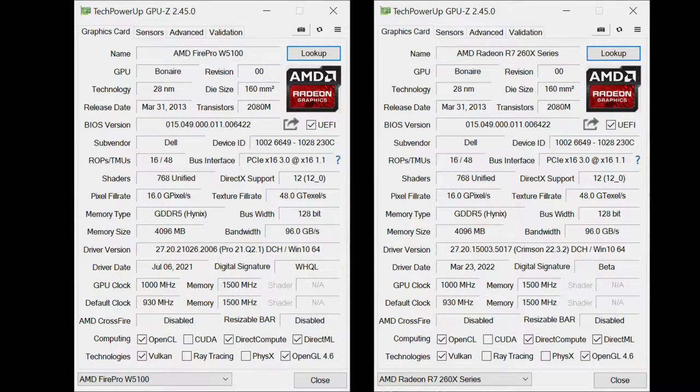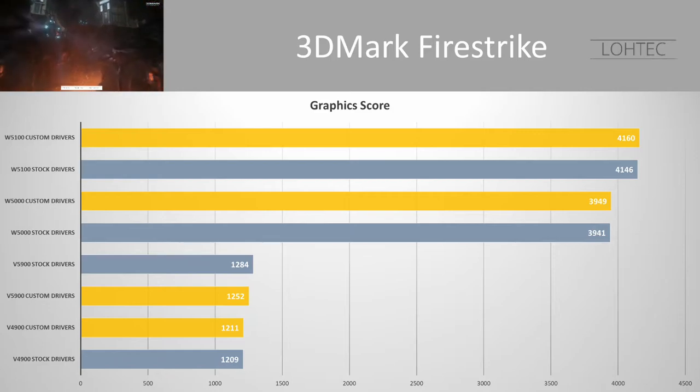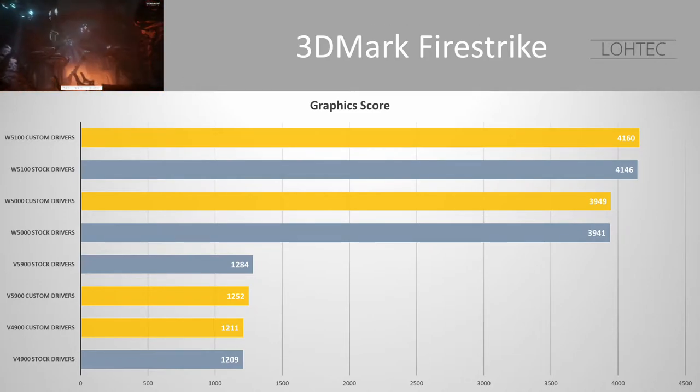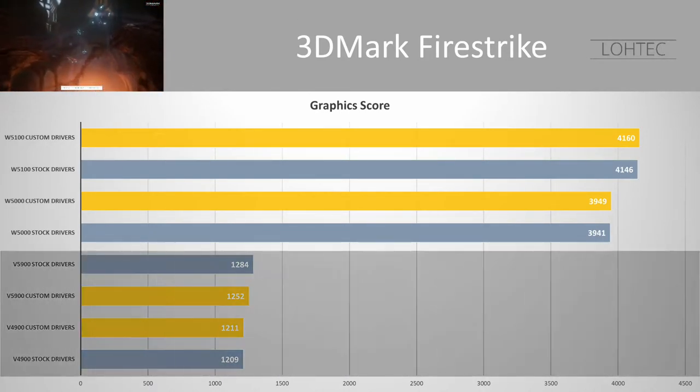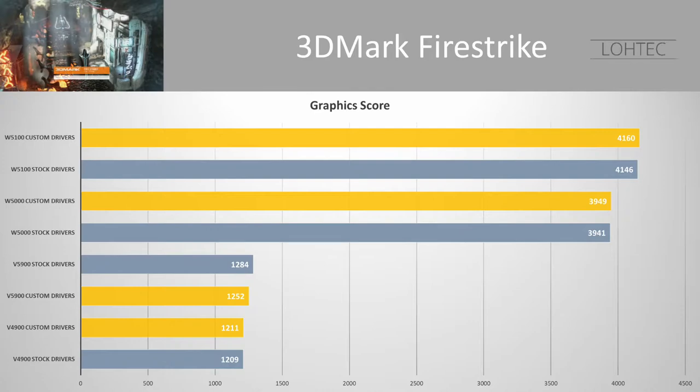Will any of this change gaming? Let's go to the benchmarks. Starting off with 3DMark Firestrike, the only test that all these cards can run, we can see not much has changed between the two driver versions — everything is within basically 1%, which is really more margin of error. The gulf between the Terascale generation and the GCN generation is wide, but the same can't be said when comparing cards within the same generation. Especially looking at the V4900 versus the V5900, their scores are practically identical.